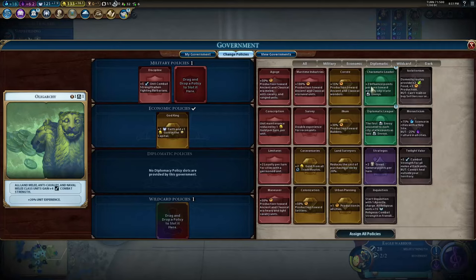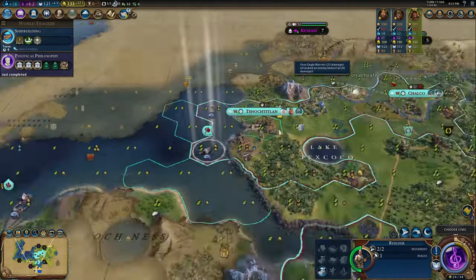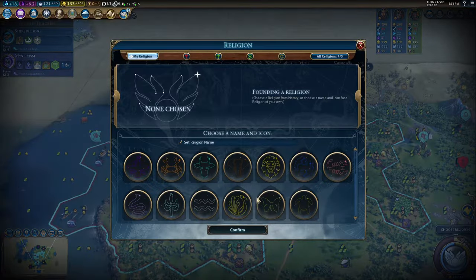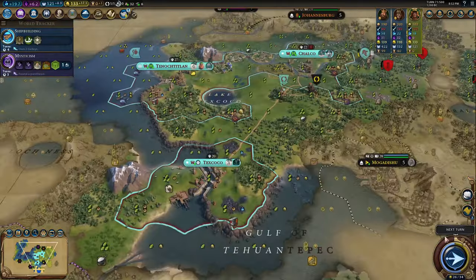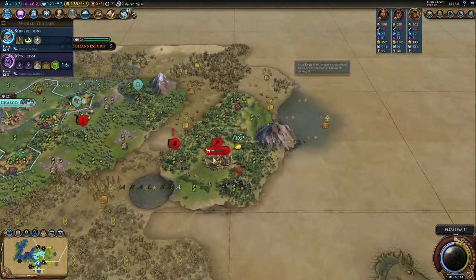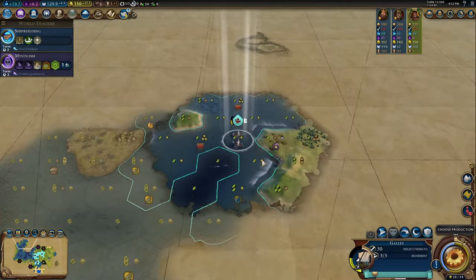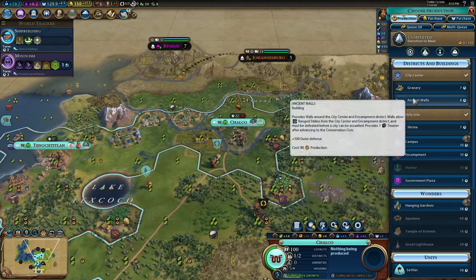One thing with the Aztecs: I tend to get an early dark age even with the bonus era score from Eagle Warriors, because I don't build scouts. I usually get most of my era score in other games from scouting, but with the Aztecs I build warriors and districts instead. That leads to a classical dark age, and hopefully a medieval heroic age — which into Monumentality, Free Inquiry, and other policies can really boost you hard throughout the game.